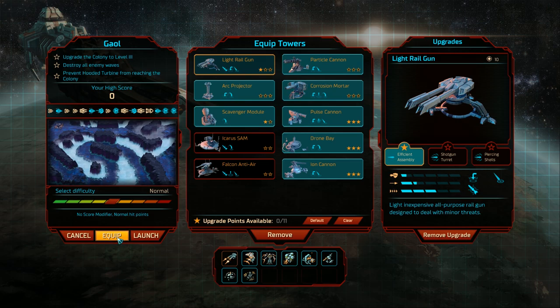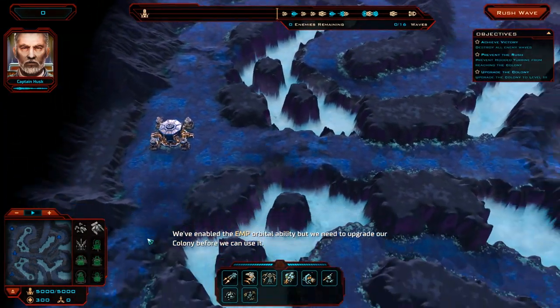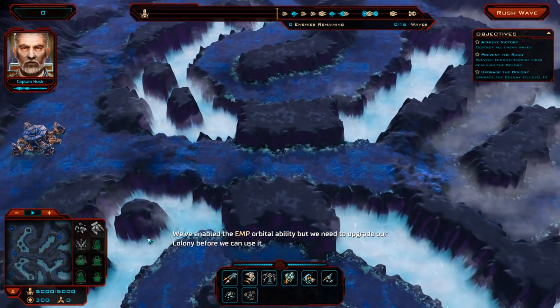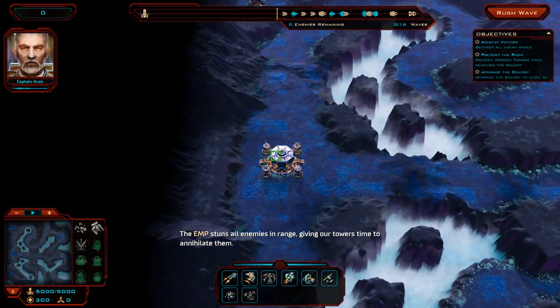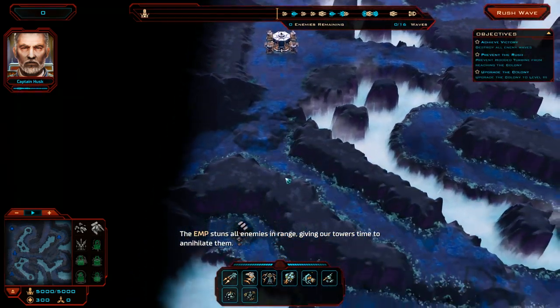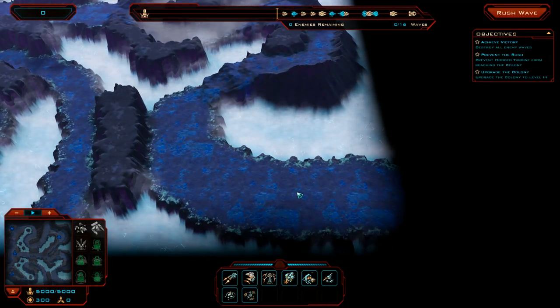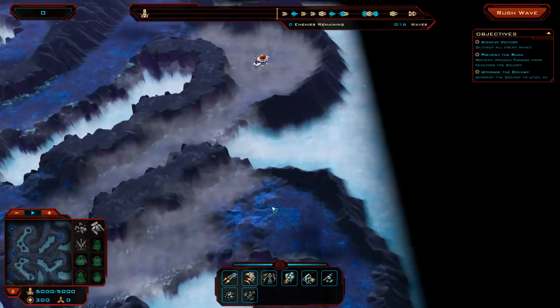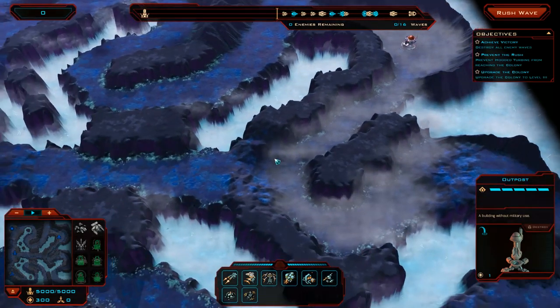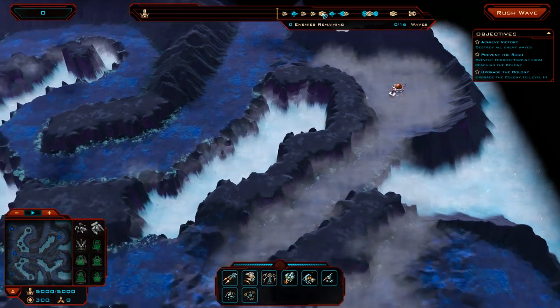We're going to go on normal difficulty and see what happens. I don't anticipate coming close to winning this — the general rule is you just lose a lot until you figure out the best build. Looking at the map, our colony is to the far west. To the northwest we have a metal refinery, to the southwest a fission reactor, and to the northeast an outpost with no military use and no objective to save it, so we can forget about it.